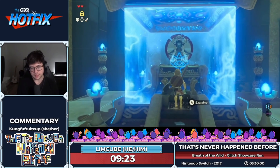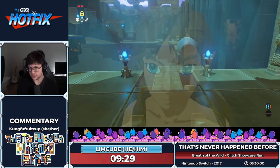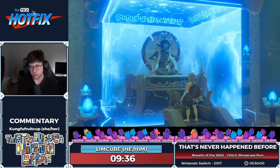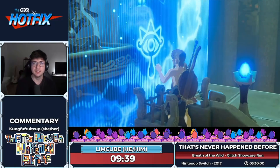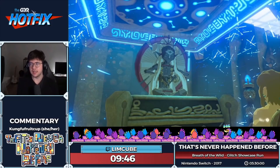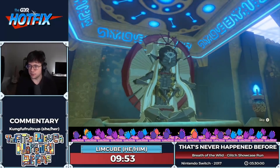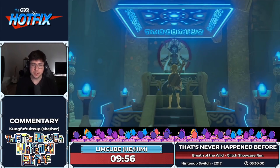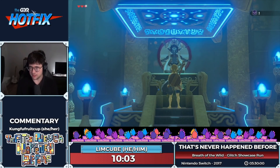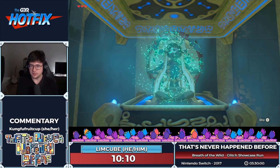You have to do all four shrines. You also can't skip the rune in the beginning — the monk literally won't give you the spirit orb until you get the rune. You can't skip any runes, you can't skip any monks. People ask if you can enter the DLC shrines early to get the paraglider faster — you can't, because what the game checks is not spirit orbs but how many shrines you've completed.